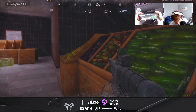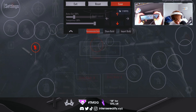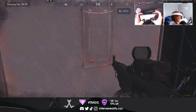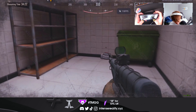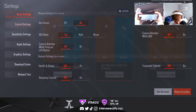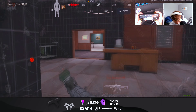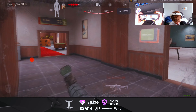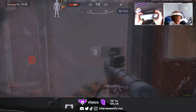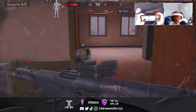Tip number four: pack more ammo than normal, because there are more bots than normal on this map. It's kind of similar to Armory, except it's not as sweaty, so you don't have to worry about that. But you do have to pack more ammo because you're going to be taking out more bots. There will be times where you have no choice — five or six bots in your face at once — so make sure you bring at least an extra 60 rounds to stay on the safe side.